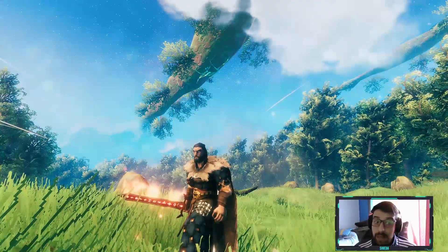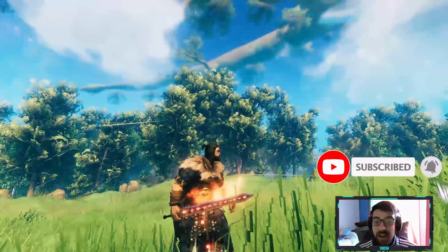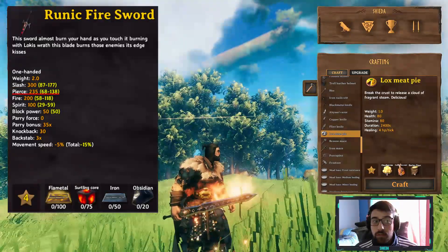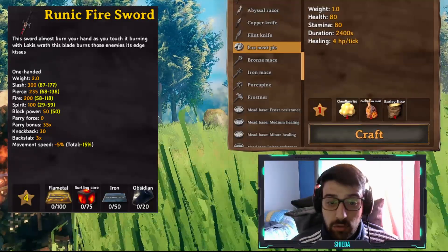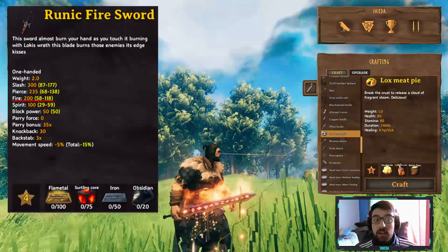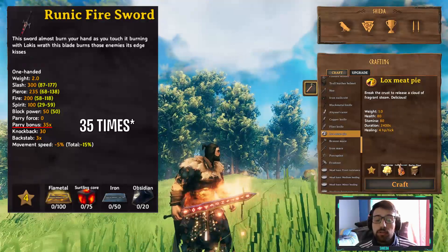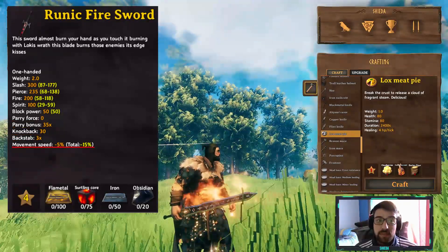The next sword is the Runic Fire Sword, blessed by Loki. You already guessed it — it does burn damage or fire damage. The stats are: slash damage 300, pierce damage 235 — that's a lot, this sword has the most pierce damage of all four — fire 200, spirit 100, block power 15, parry force 0, parry bonus three times, knockback 13, backstab three times, and movement speed minus five percent.